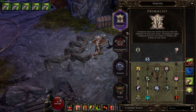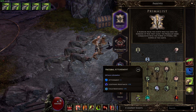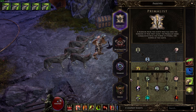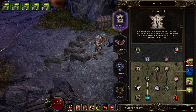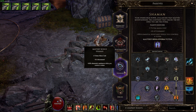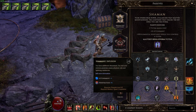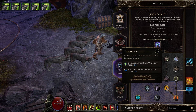For Passives, we have 20 points in the Base Primalist class with six points in Gift of the Wilderness, five points in Natural Attunement, one point in Primal Strength, three points in Primal Medicine, and five points in Ancient Call. We have five points in the Druid, all five in Blood Claws. Ten points in the Shaman with four points in Shamanic Infusion, one point in Silent Protector, and five points in Teutonic Fury.